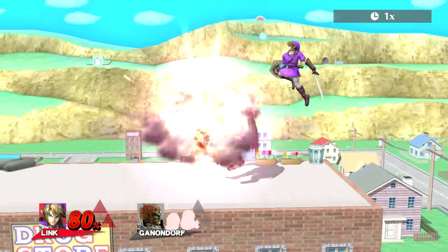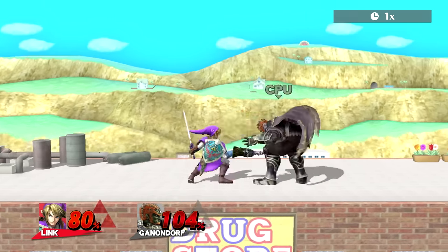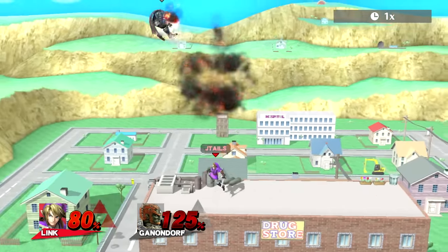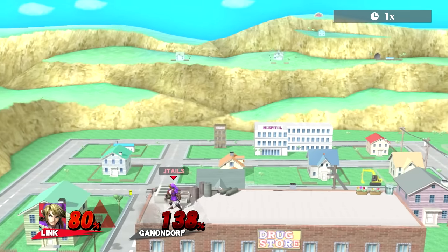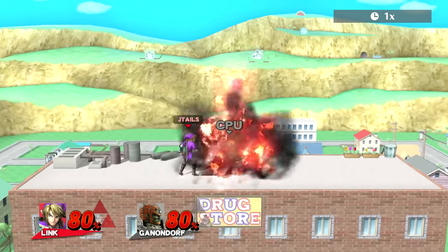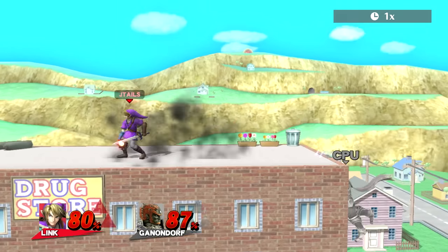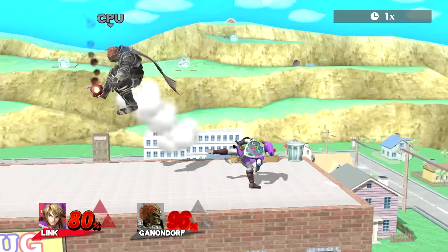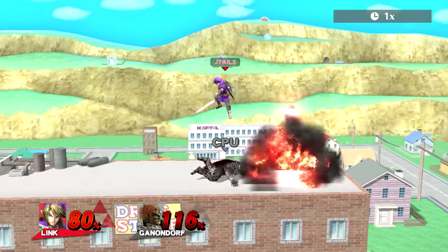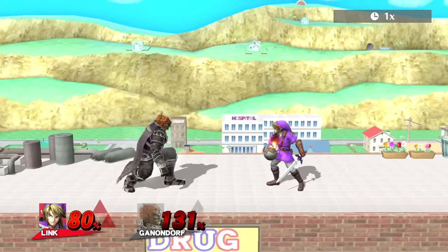Some other cool setups: tossing bombs up and trying to follow up off of them, or tossing a bomb up, grab back throw into the bomb, or up throw into the bomb and then up air — some of these can be tricky to time but if you're a Link main you'll learn it. Bombs, bombs, bombs — you should almost always be pulling out a bomb at most points in time, because that's how you're gonna get your KOs. Not a lot of people are gonna let Link hit them otherwise.